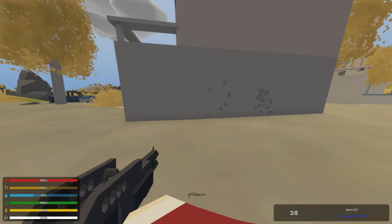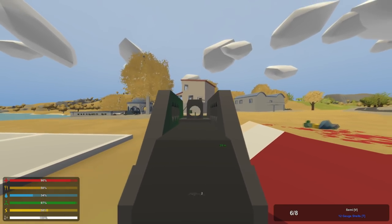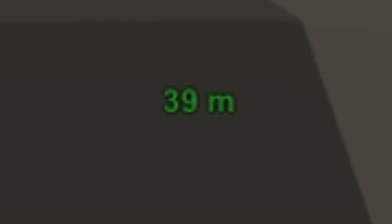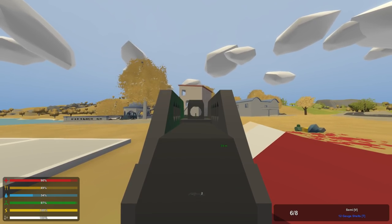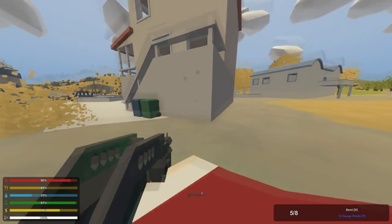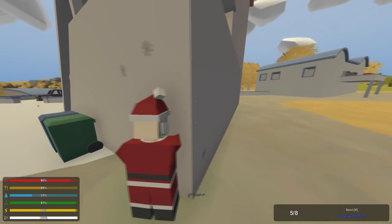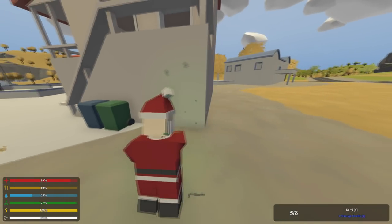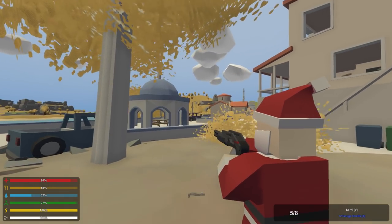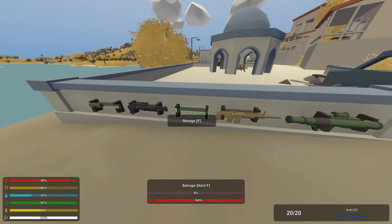The Backlash takes 12 gauge shells, and what makes it really amazing is its range — 40 meters. I can shoot from here and let's go over to the wall to see how many pellets hit: one, two, and three pellets hit at 40 meters. Now you might say it's a little off at that distance, but that range is unheard of for any other shotgun. Its durability is 455, which is just average.